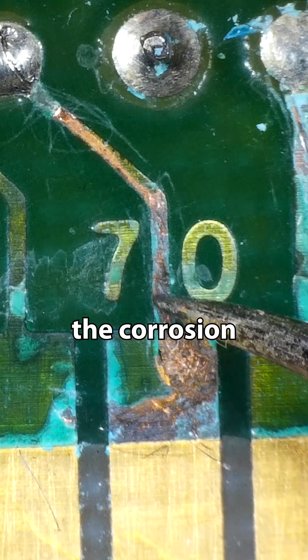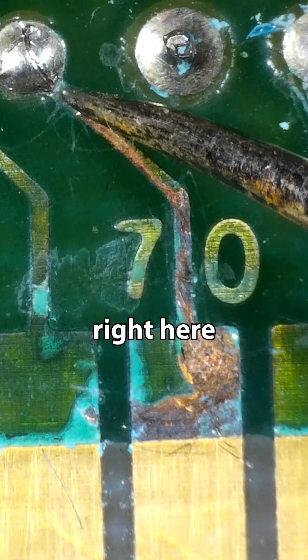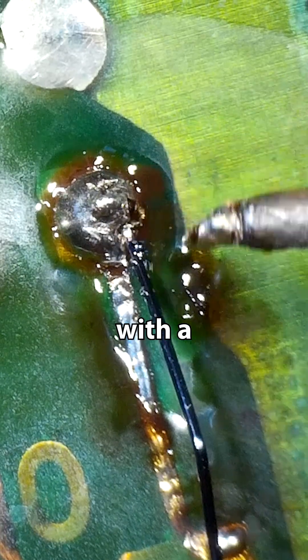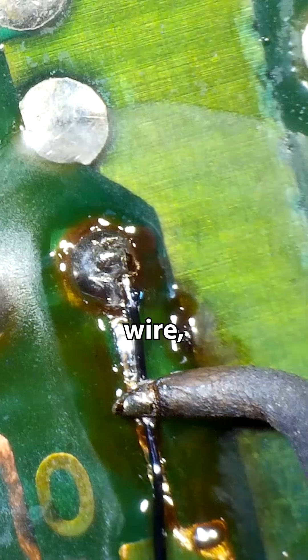Here we can see all the corrosion on this pad. You can see right here that there's a break in the trace. So I'm gonna come in with a little piece of enameled wire.